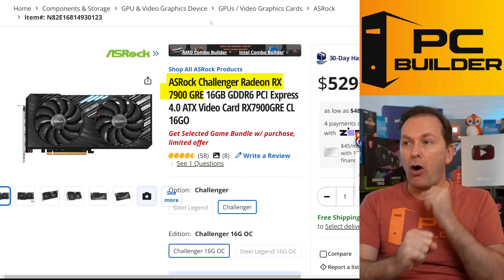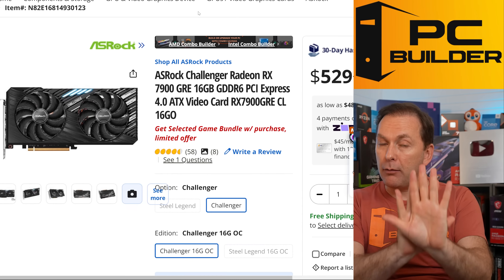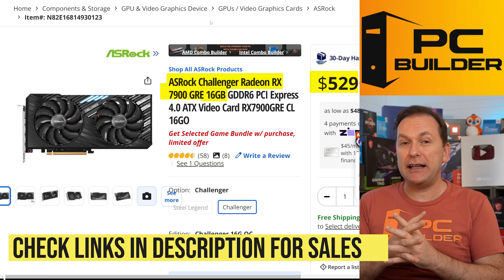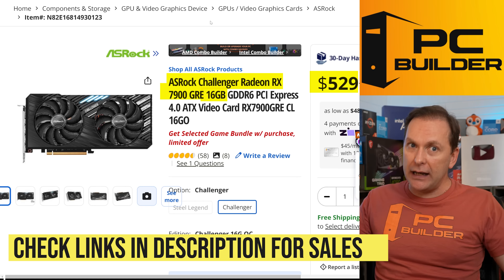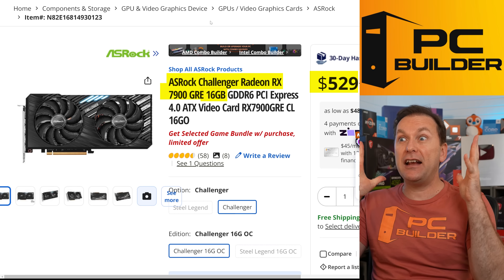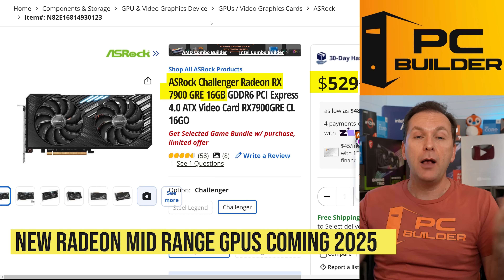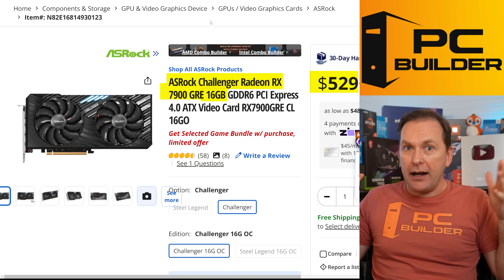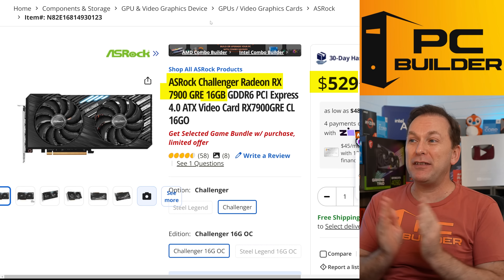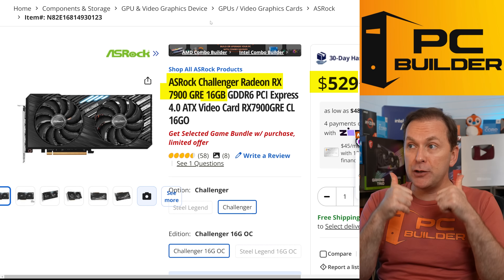The GPU I ended up going with is the RX 7900 GRE 16GB for $529 right now. But I do expect some serious discounts on this over Prime Day — probably starting the day before during Newegg's Fantastic sale. AMD is introducing mid-range GPUs first in the next generation, not high-end, so they have to liquidate the entire 7000 series lineup before January. I expect this to be super cheap and it comes with the two free games — $110 value. Two thumbs up.